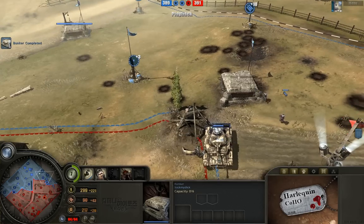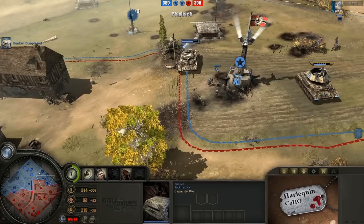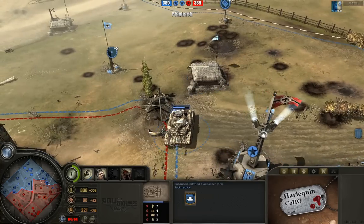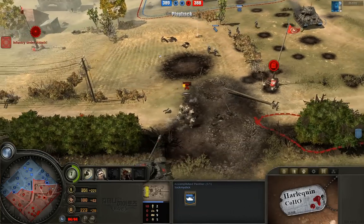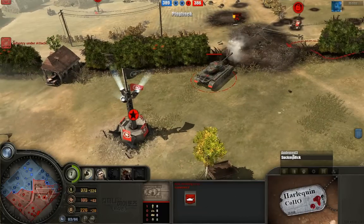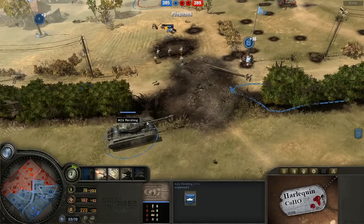Looks like first repair bay, second repair bay — double repair bay is going up now for Suck, as his Panzer and Ostwind are getting worked on. Everybody kind of piles onto one vehicle, but it's a good way to restore the health of your vehicles if you're going to move up. Infantry moving back, and we do have a Pershing on the field. Swapping viewpoints back to Automed — you can see he just blew all of his money on this very first Pershing.